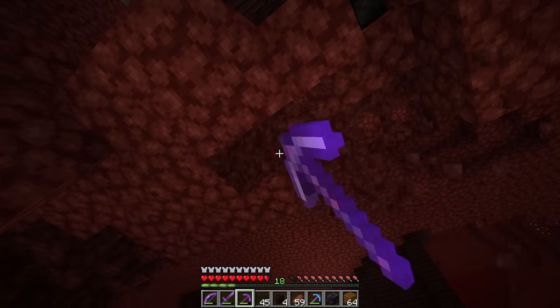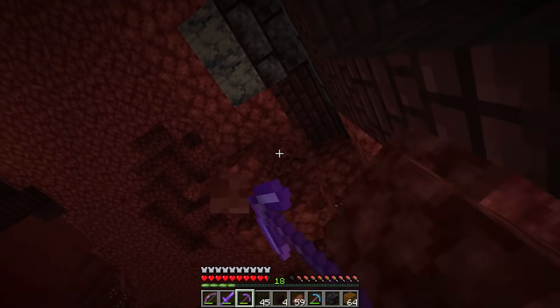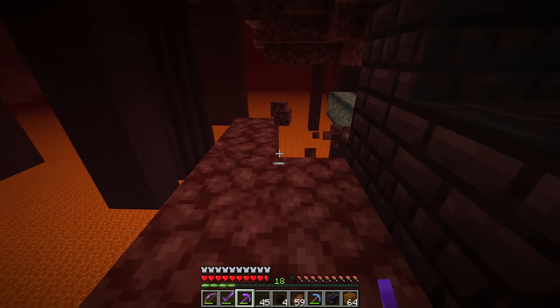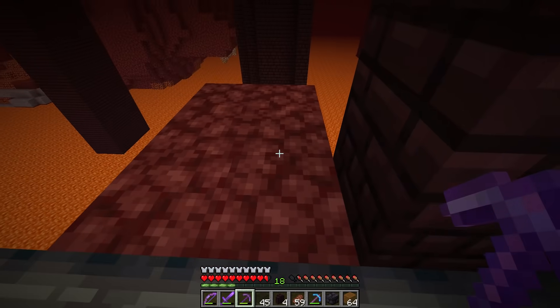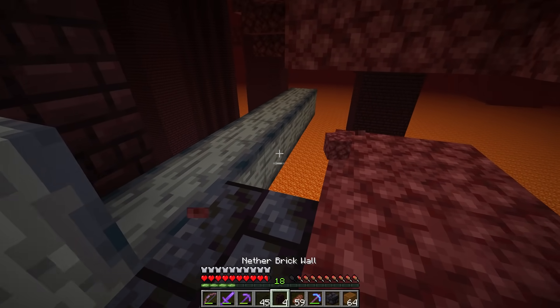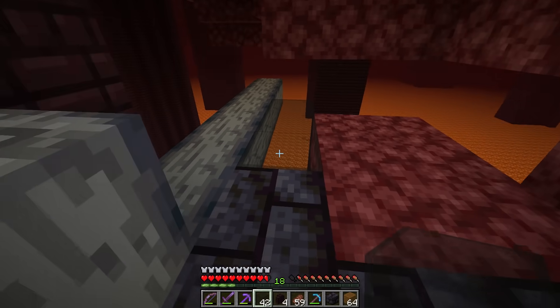We'll clean this up a little bit but I don't care about it too much. On this side, we're going to carefully dig out the floor - this floor is no longer needed over here. We can just leave the blackstone, it's fine. There is a little platform down below this thing too - we're going to have to get down there and take it out because we'll obviously be able to see it. I want this to be clear and look like it's just lava down there.